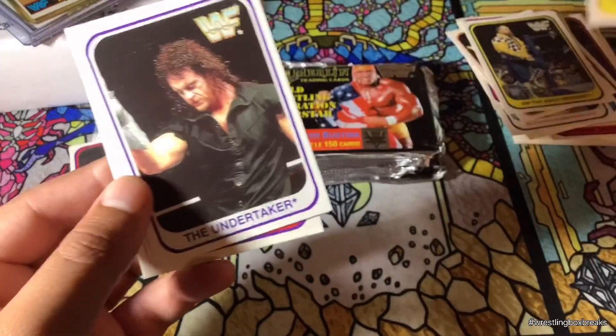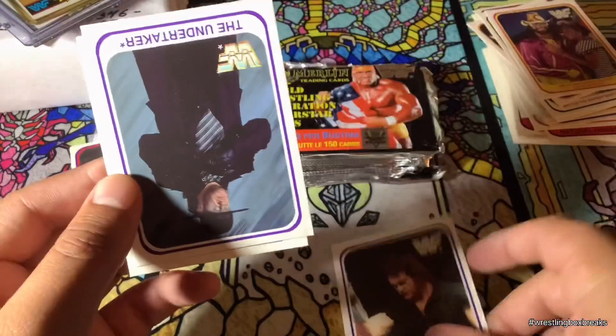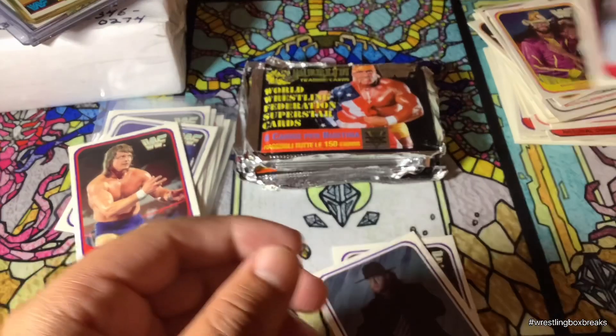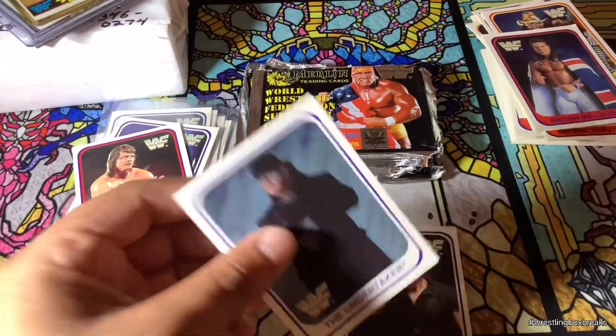Jim Hannibal, Nite Heart. Another Undertaker! Look at that, look at that. We got British Bulldog. Holy crap — man, this is nasty.